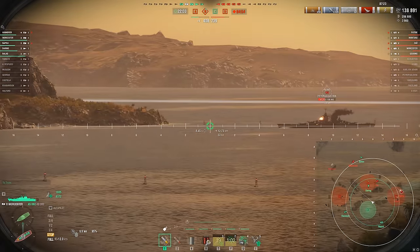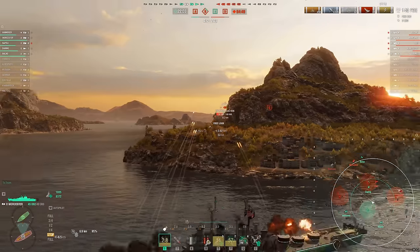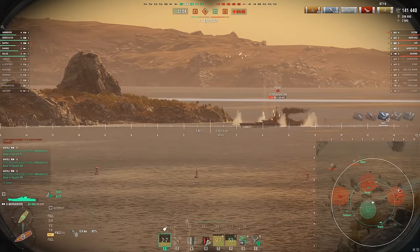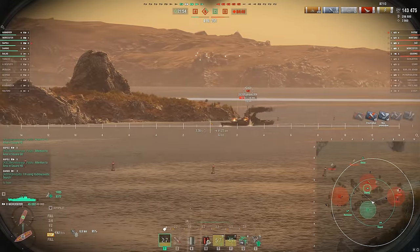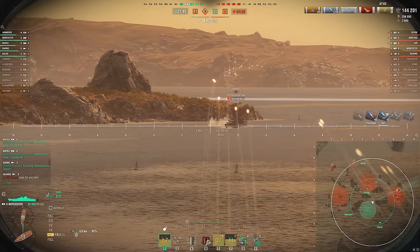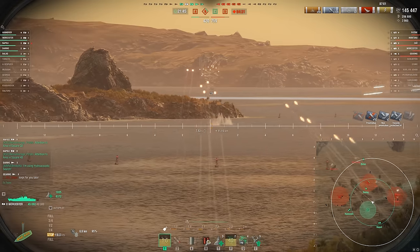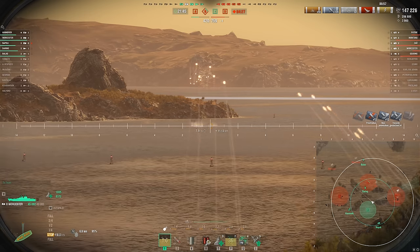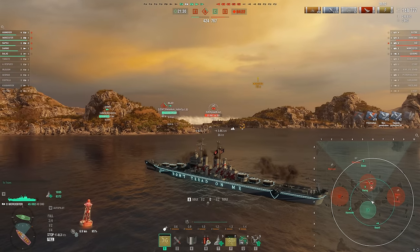I like Worcester a lot, to be honest. I probably prefer Des Moines over it though, just because the armor piercing and the improved pen angles are a little more interesting to me. It allows me to play a little more aggressive, and the AP can get me out of some of those bad situations, because the improved pen angles are just so much stronger. Worcester's HE DPM is a little higher, but Des Moines is still very strong in that front and can do some pretty good farming as well.